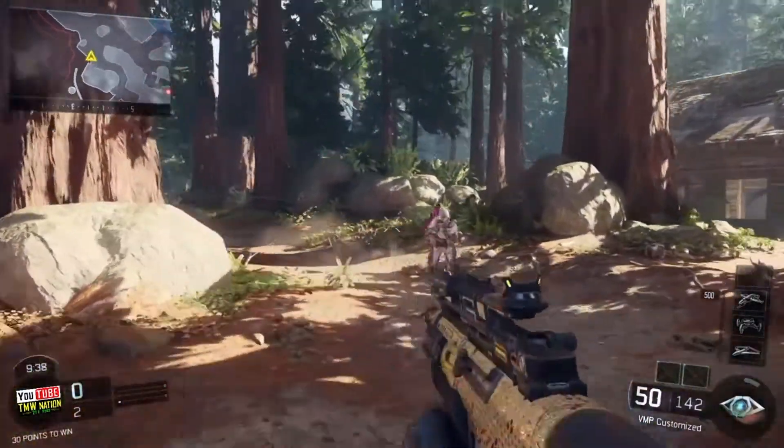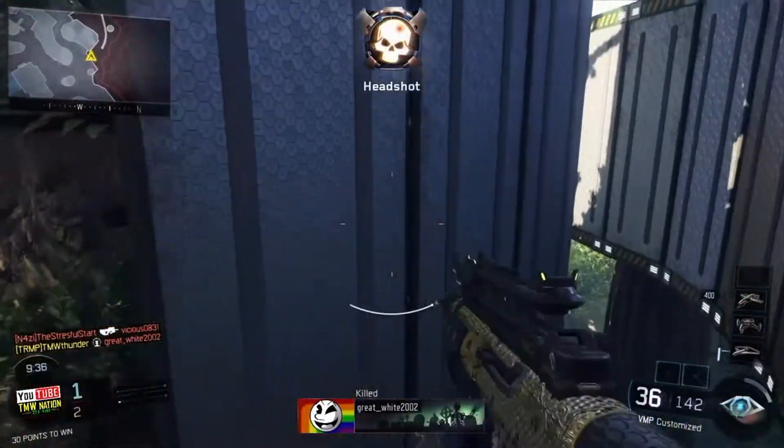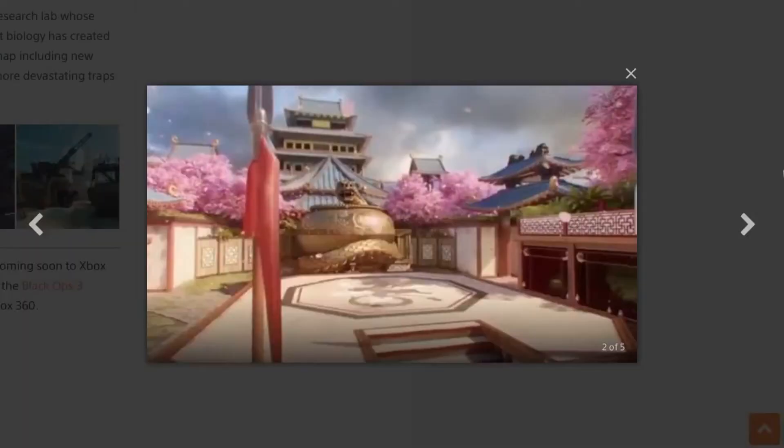The next map is called Knockout, and it's a very cool looking map. All these maps look absolutely amazing — beautiful, vibrant colors. That's kind of Treyarch's theme. Housed in a traditional Shaolin temple with a retro twist, Knockout sets the stage for a bloody kung fu tournament.